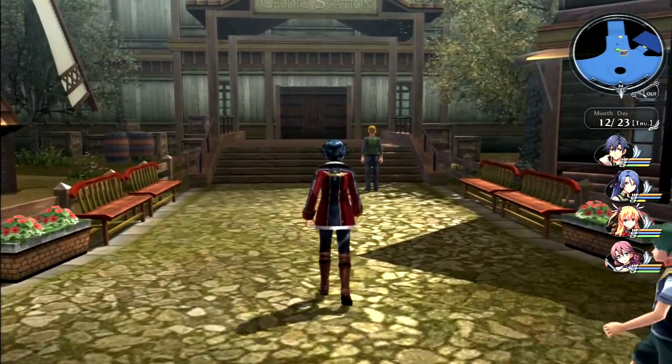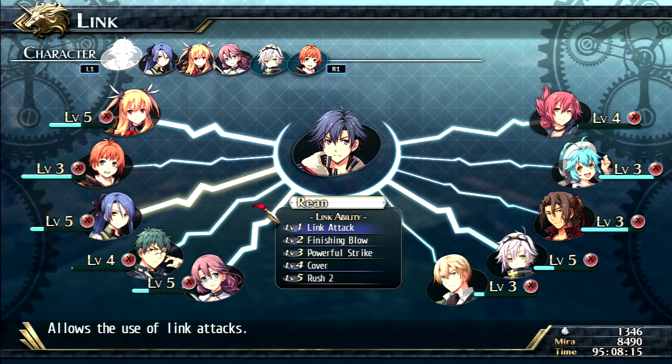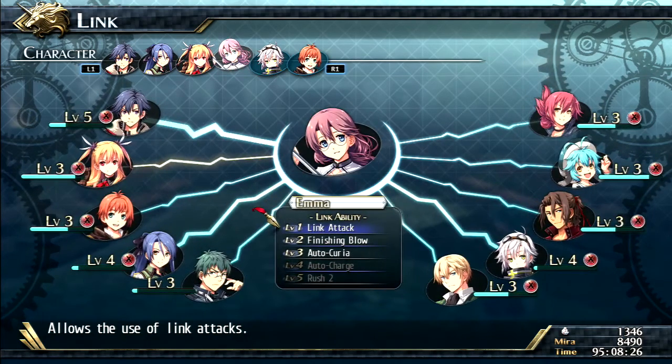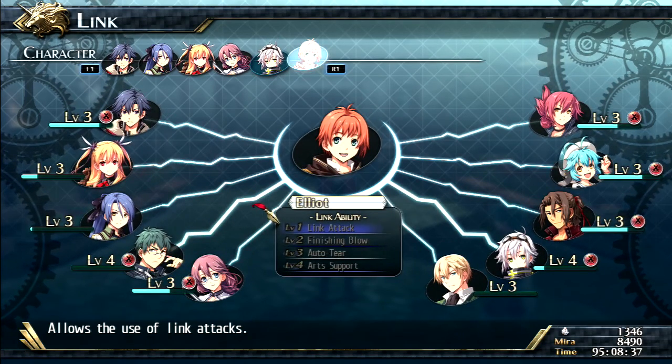I just realized about this team - I wonder if I should switch it out. Let me check my links. I guess we can bring back Milium into the party. Let's see - Laura, Elisa, I could bring in Gaius or have her keep working with Emma for the link levels. Emma has multiple people - Elisa, Milium, and Fie, plus everyone on the right side and Elliot.